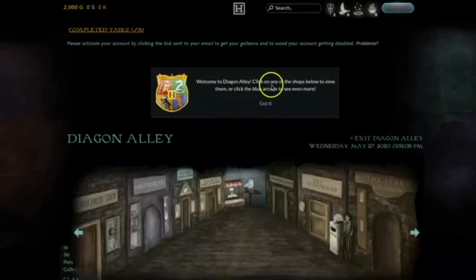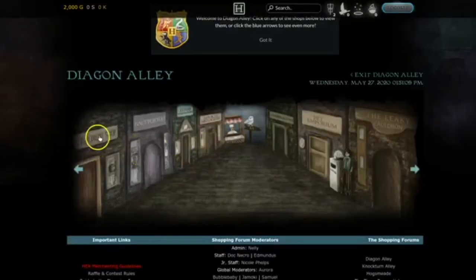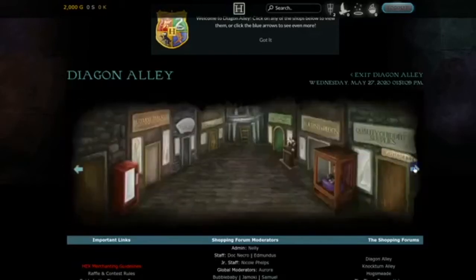Let's go to Diagon Alley. Welcome to Diagon Alley — click on any of the shops below to view them or click the blue arrows to see even more. We have a cauldron shop, a place called 'Not For You' — I can't read the rest of it — a general store, Magical Menagerie, Florean Fortescue's Ice Cream Parlour, Weasleys' Wizard Wheezes, a pet emporium, the Leaky Cauldron, Gringotts, and Trelawney's — that's like a fortune telling thing. There's even a vending machine, though I don't think they'd have those in the wizarding world.